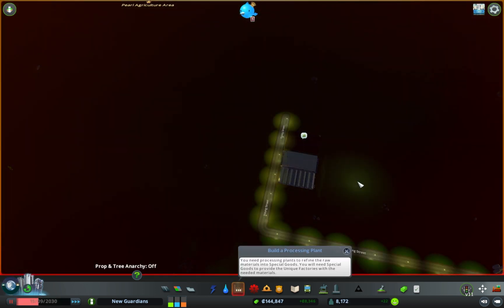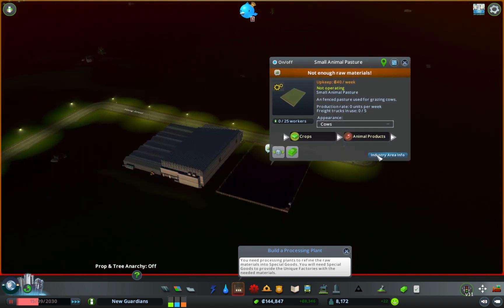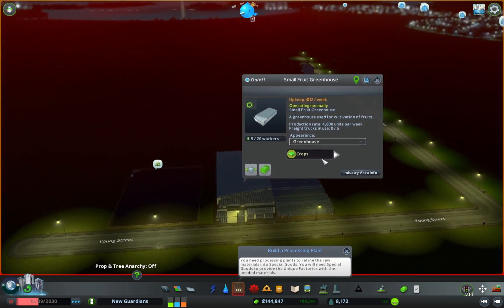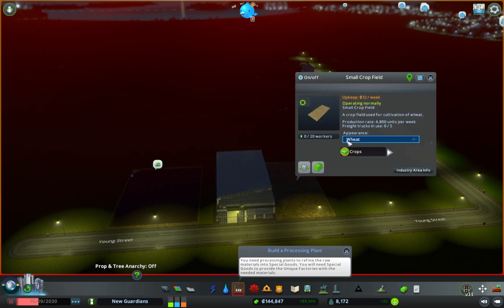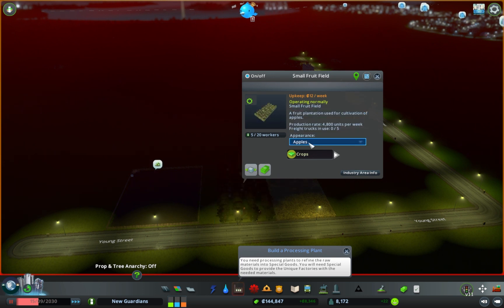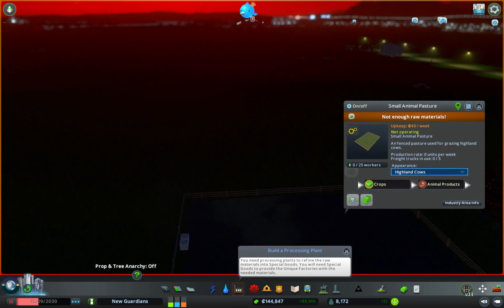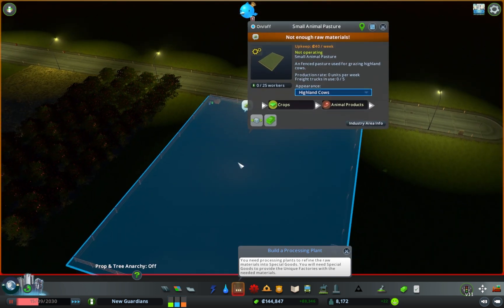Not enough raw materials — you need crops to work. I don't want these as greenhouses. Let's have that as a wheat field, that one as an orchard, and island cows — way more fun. There are no cows actually in there yet, but you know.